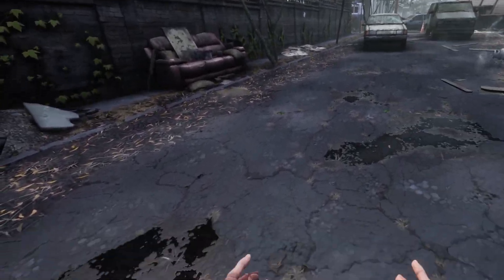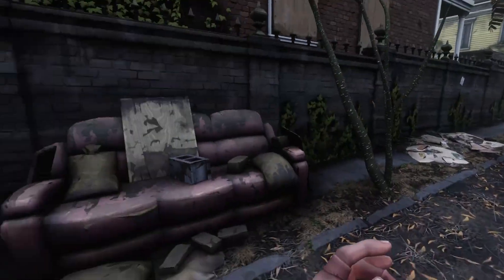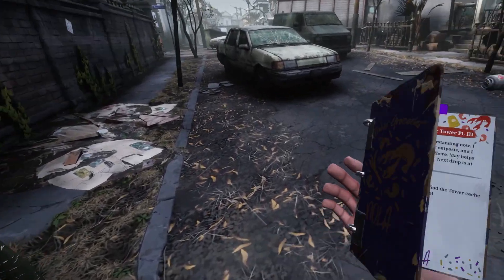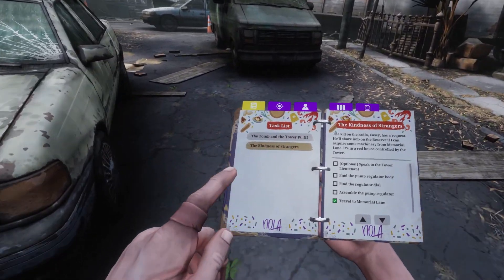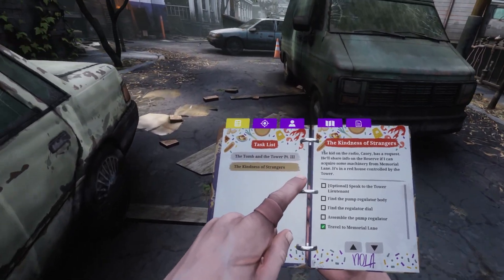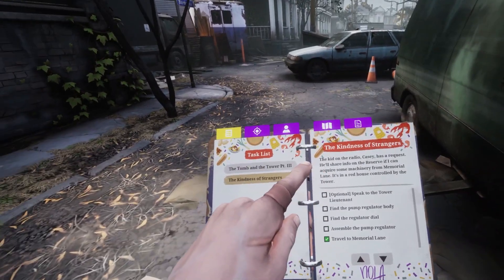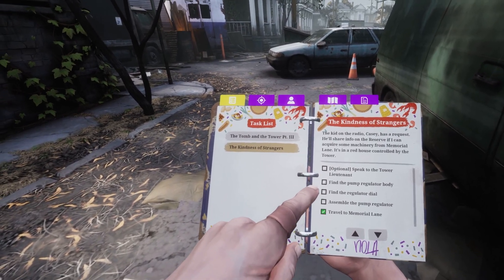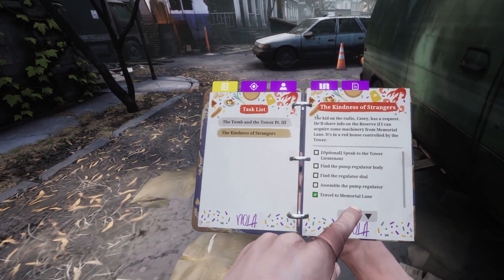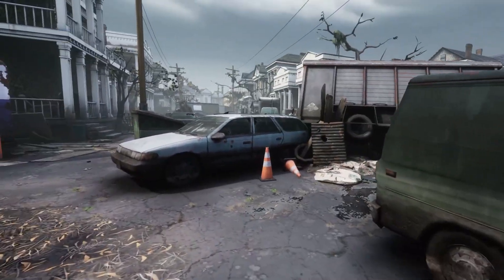Hello and welcome back to the Colony with Man of the Ants. We are back in The Walking Dead again today, starting off in Memorial Lane. Our objectives are: acquire some machinery from Memorial Lane, speak to the Tower Lieutenant, find the pump regulator body, find the regulator dial, and assemble the pump regulator. A few things to worry about then.